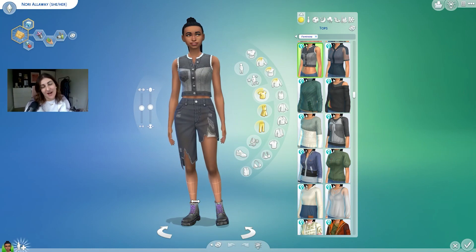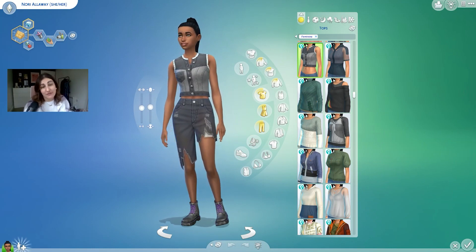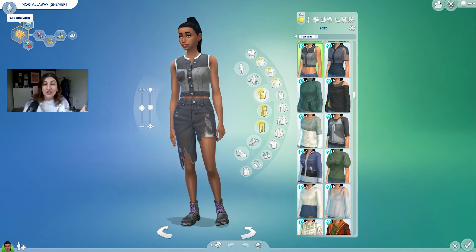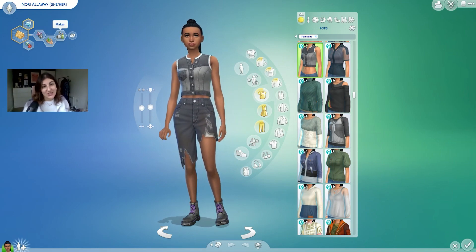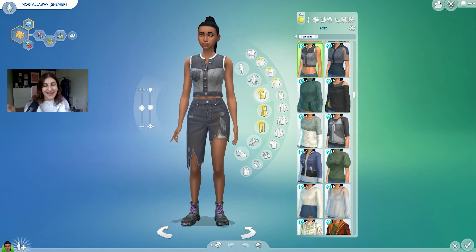This is going to be our starting sim for our rags to riches challenge. Her name is Nori Alloway — because I've been watching the Rings of Power, Nori is the half-foot in that series, short for Eleanor, which I'd never heard before and thought was really cute. I've made her an eco innovator. As I said in the intro, this is going to be a predominantly eco lifestyle rags to riches. She is a freegan, which means she'll get the best bits when we dumpster dive, a green fiend because we're going to do some gardening, and she's a maker — that's a big eco lifestyle thing.